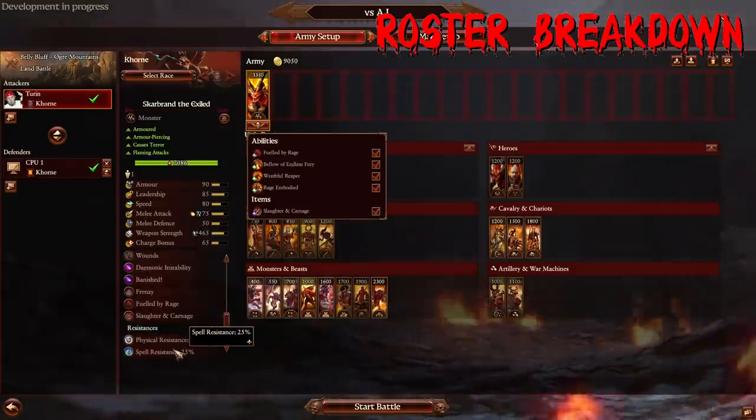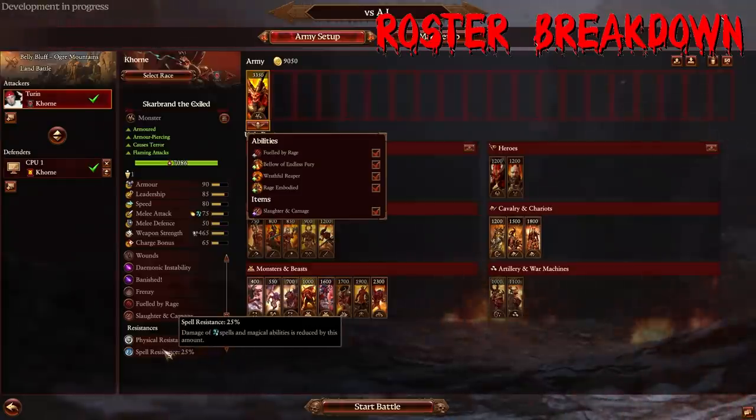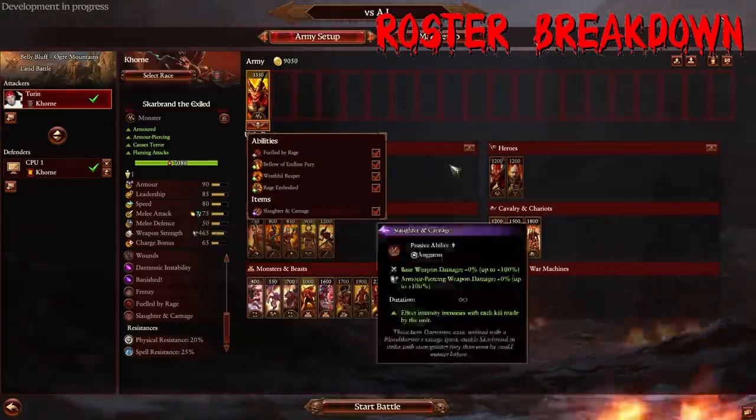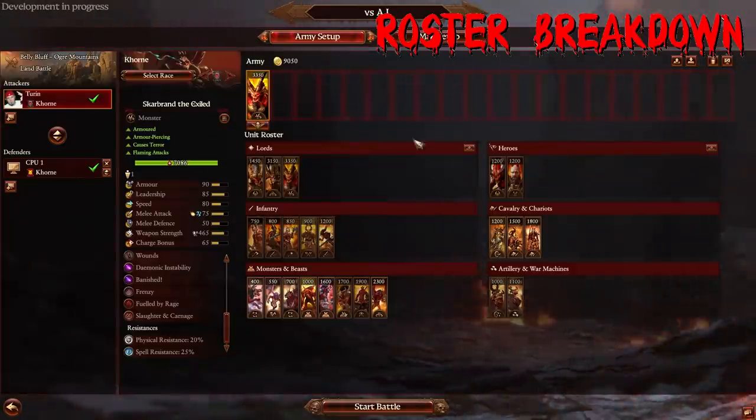He does have Physical Resist as well as Spell Resistance, a pretty common trope across the Khorne roster. Spell Resist is a little bit different than Magic Resist — it makes them durable against magical abilities, and the damage of spells and magical abilities is reduced, but not by magic attacks specifically, which is quite neat. That's how Khorne deals with magic since they don't really have magic, and army abilities really help with that as we'll see later in the video.